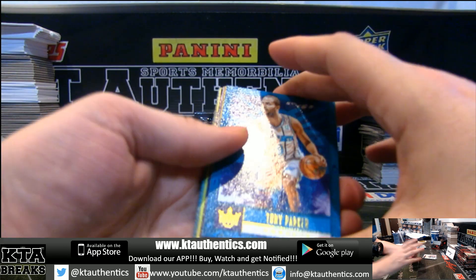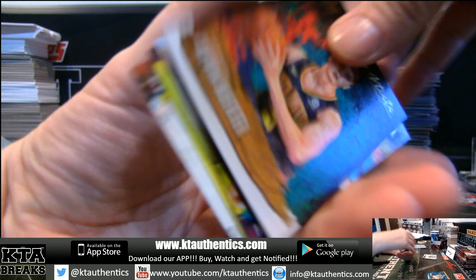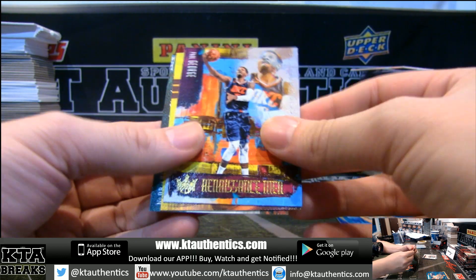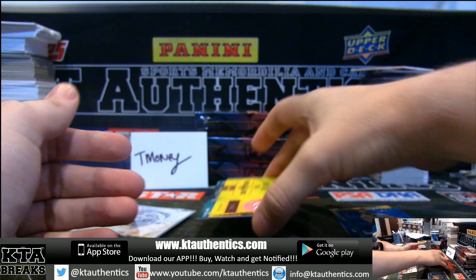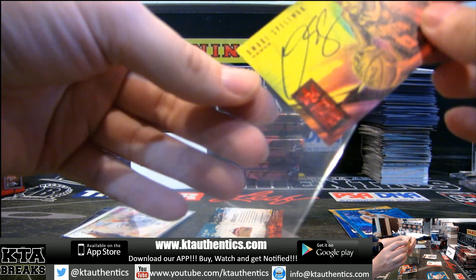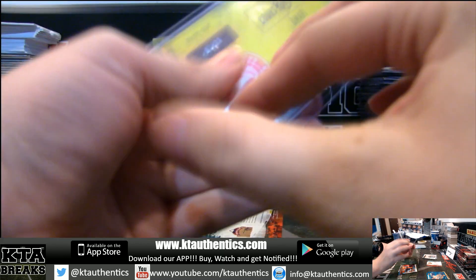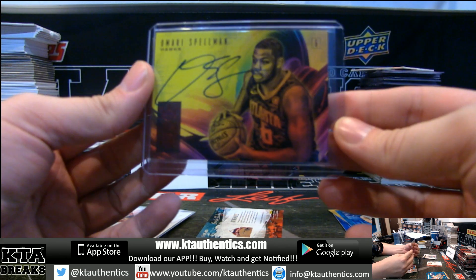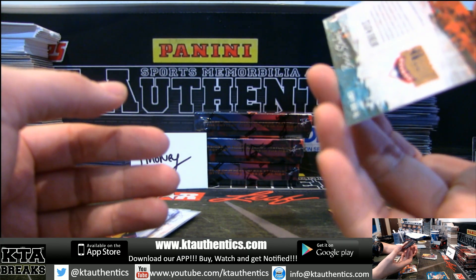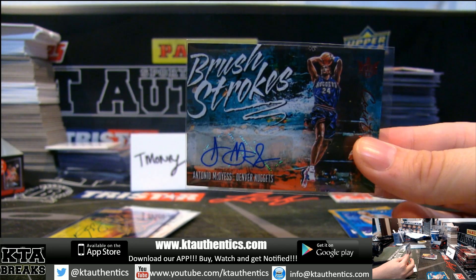Those are not numbered. Level 3s are short prints, not the short prints. So Tony Parker, Klay Thompson, Dirk. We have Kevin Horter. Paul George — right team, wrong player. It's fitting that Mike just got in here. Omari Spellman Brushstrokes, out of 99. Spellman Brushstrokes red. And for Mike, 28-99, Antonio McDice on the Nuggets. Nice.